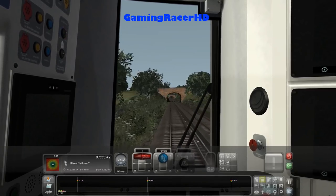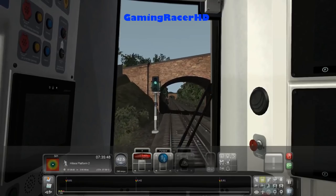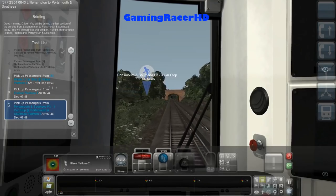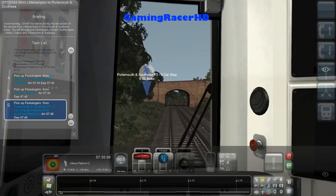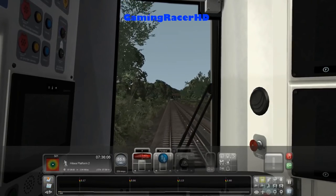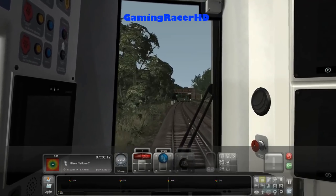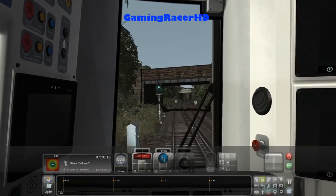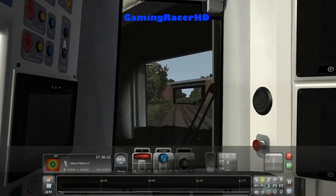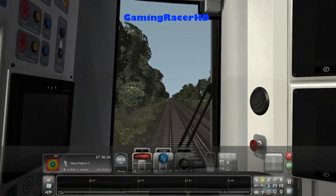Let's speed up now, up to 85 miles an hour — shouldn't be too difficult in the 377. So we've got Hilsi, then Fratton, and then Portsmouth and Southsea. We're stopping at platform 3, which I believe is the terminating platform — the two that continue towards Portsmouth Harbour are platforms 1 and 2, I believe, but I could be wrong. If there are any scenarios you want me to play, let me know in the comments.